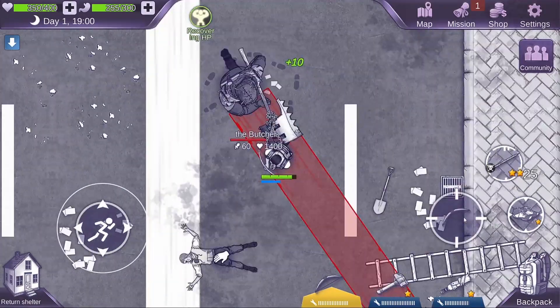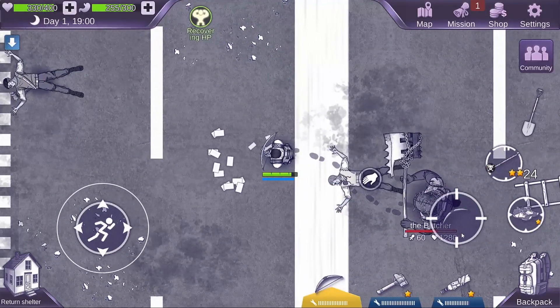From there, we can see his second attack pattern. That is the charge — a long, straight, fast run towards you. It's important to bait out all of his attack patterns.